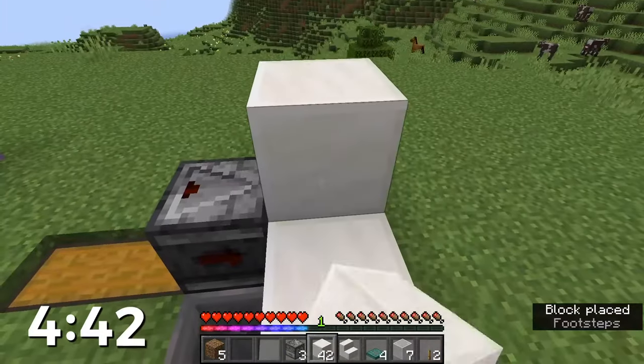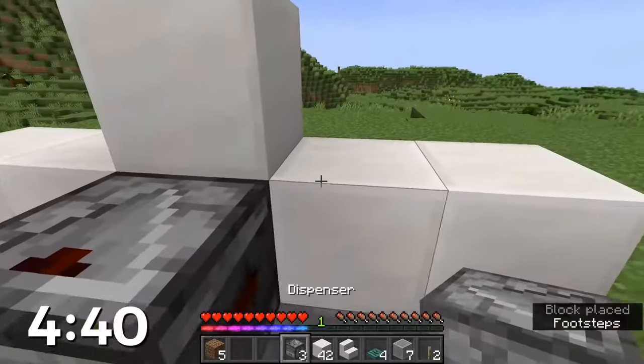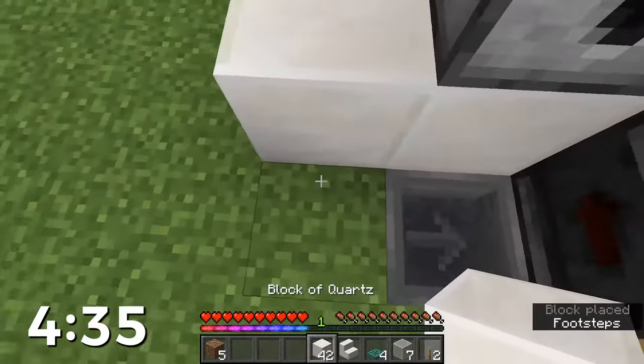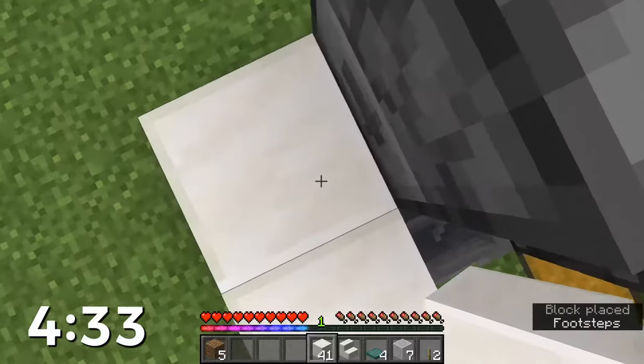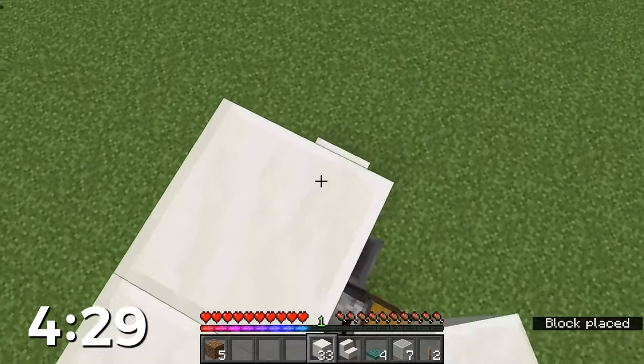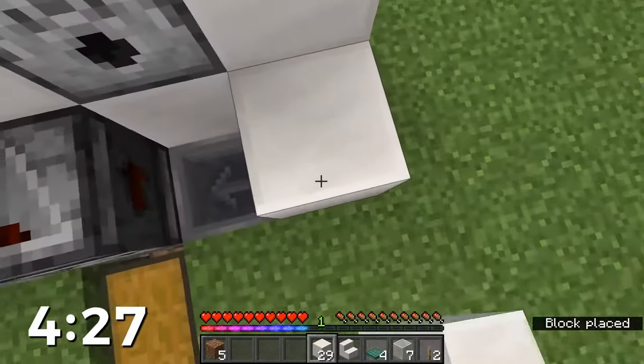We're going to go with a row of five of our blocks behind and one on top just above that. Dispenser, dispenser, and dispenser. We're going to finish this back wall — go up one, two, and three. Finish this, just keep going all the way over, and then on the way down we'll hit another one there.